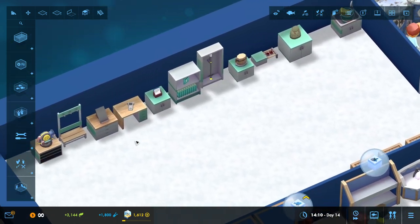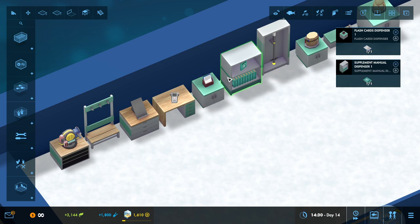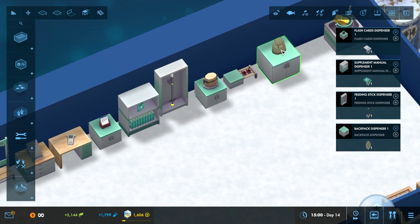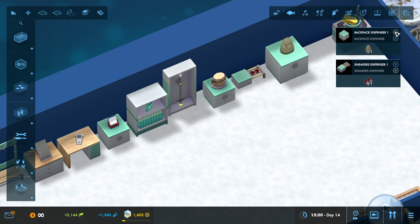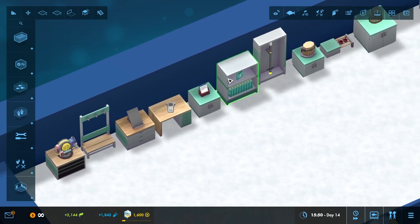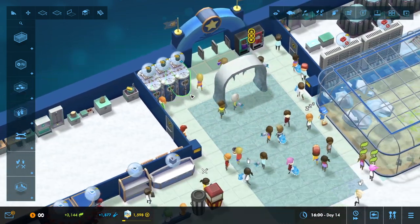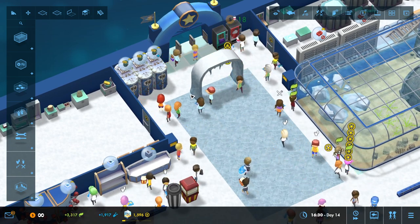One thing I forgot to mention — you can put these dispensers down for your staff and it makes them better at their jobs. There are dispensers for just about everything: this one lets you carry more food, this one increases your walk speed. Employees can equip these bonuses to make them better at their jobs. So anyway, let's go ahead and end the video here. This is Vince. Thanks for watching. Catch y'all next time. Take care.